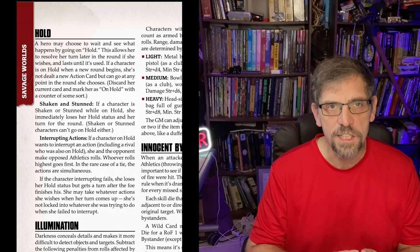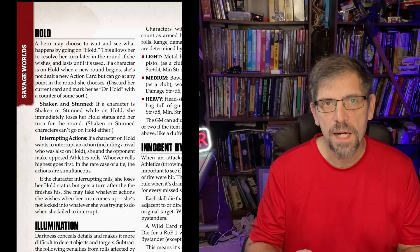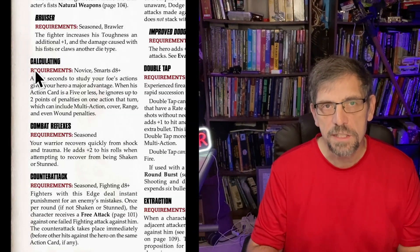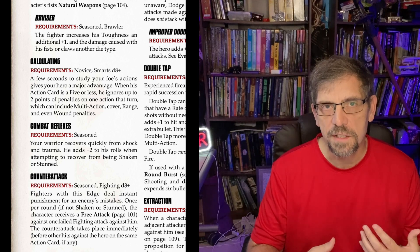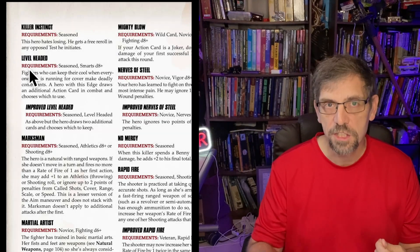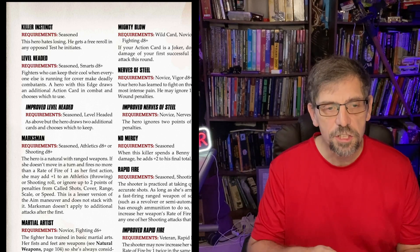Learn how to interact with the initiative system. There are edges like Quick and Level Headed that provide additional cards or let you pick where you want to go in the round. There are also benefits to understanding when things happen in the turn order — for example, Calculating gives you a bonus if you go later, at five or below in the initiative order. You can use Level Headed to draw two cards and pick the lowest to leverage Calculating. And you can spend a bennie to get a new action card.